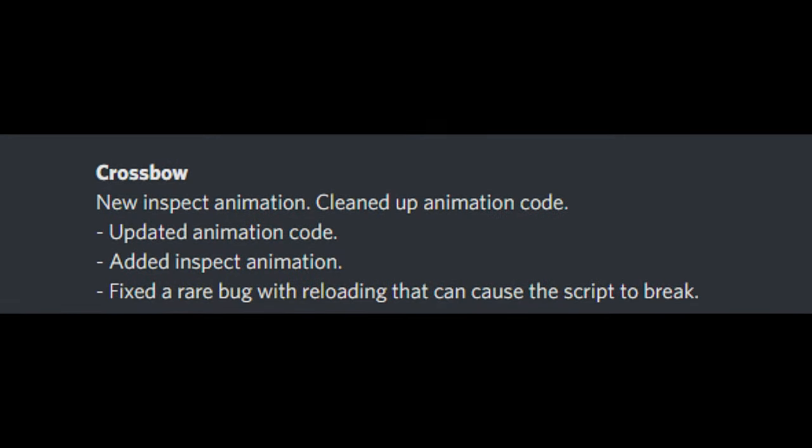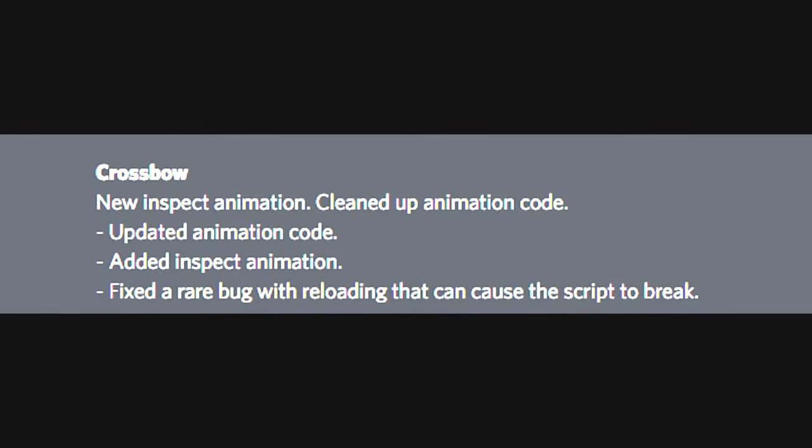Next in the update is the crossbow, which received a new inspect animation. Logitech also fixed a rare bug where reloading could cause the script to break. I was unable to find footage of the reload bug, but I do have the new inspect animation.